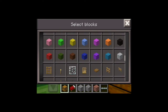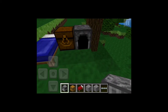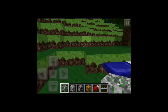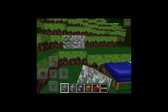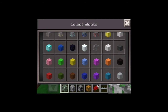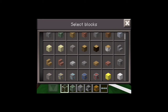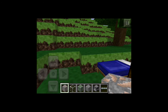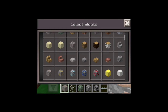Furnaces. Mossy cobble. Glass - just plain OCD glass. All the ores - I only selected one. It's iron, gold.